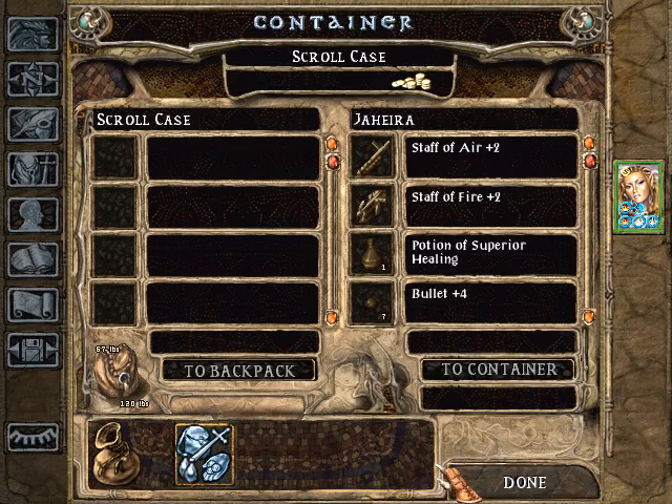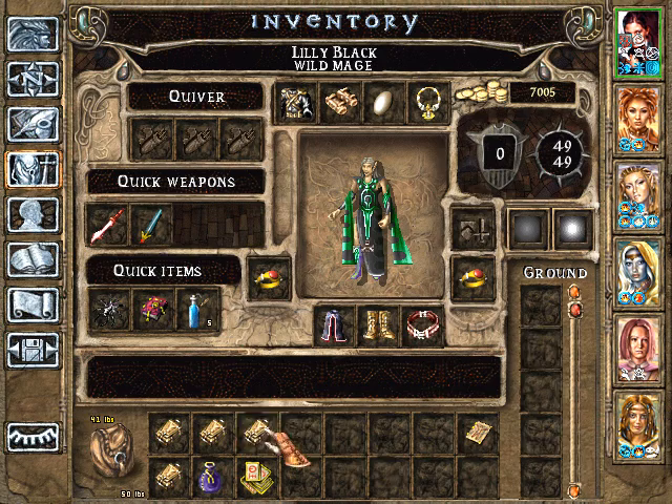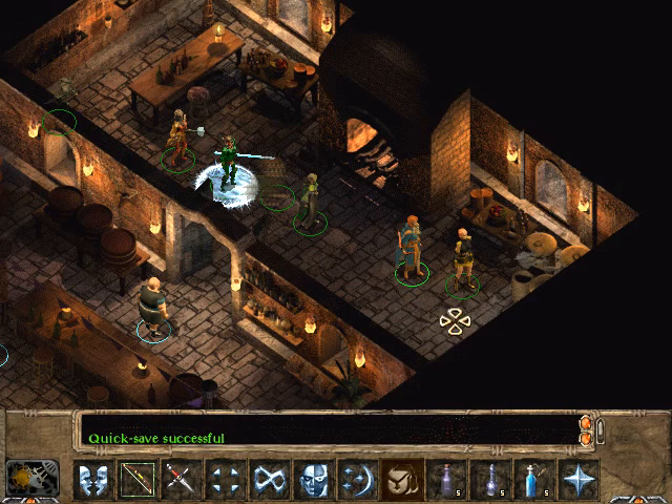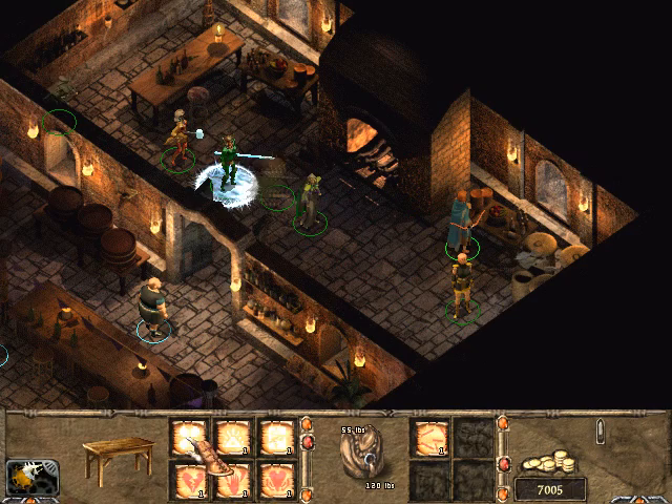I guess we'll give empty scroll cases to Nalia and Emma and have them sort out her scrolls according to what she wants to learn and not learn. She has a lot of scrolls in here. All right, I'm ready for anything.